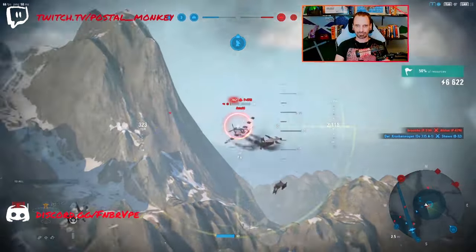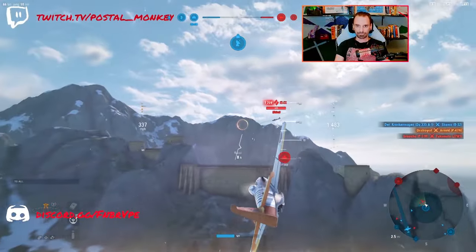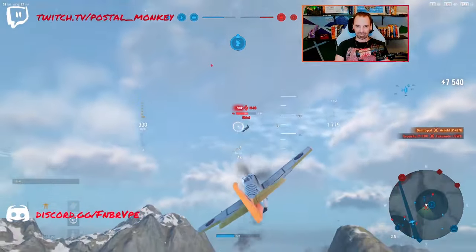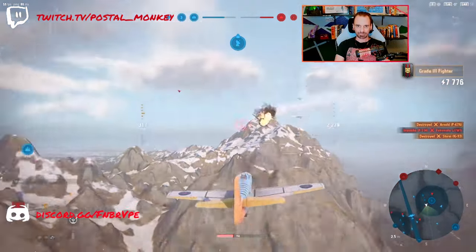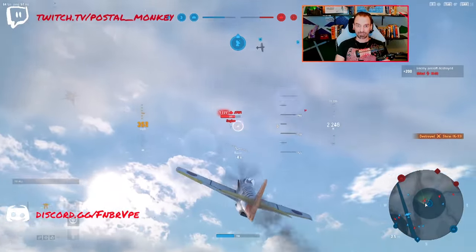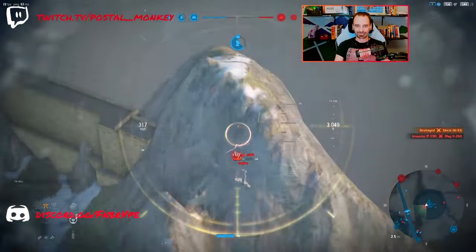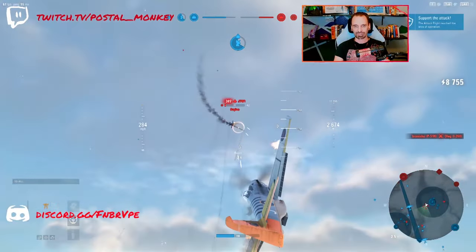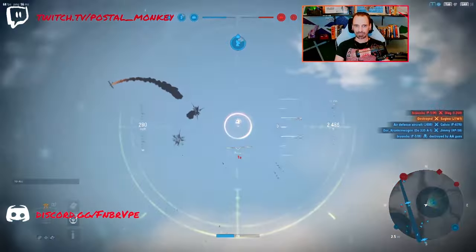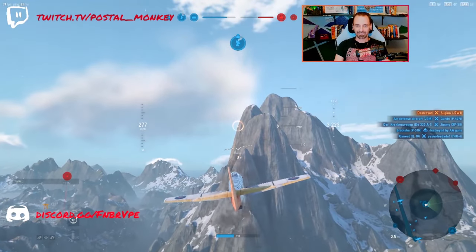20mm cannons are overheating. Heavy fighter inbound — it's the Ki-93, he loves me. Act like I'm in a Tornado: tap, tap, tap. Can't hold him down — if you hold down the trigger they will overheat. Got to knock him out soon. There's our P-51H friend. The AA guns got him — anti-aircraft, they are anti-aircraft. We're going to win this battle almost certainly at this point.